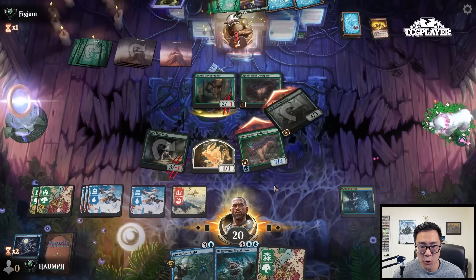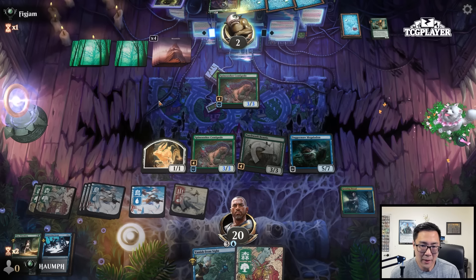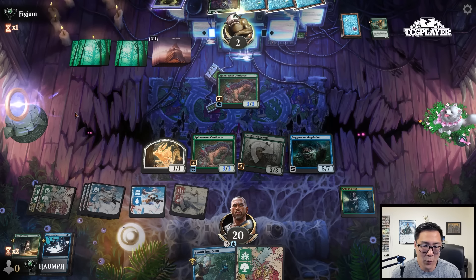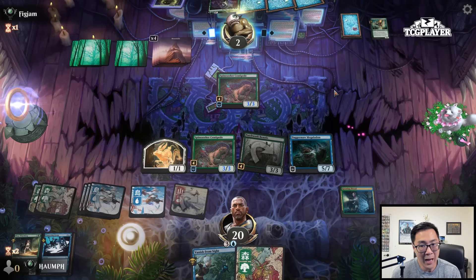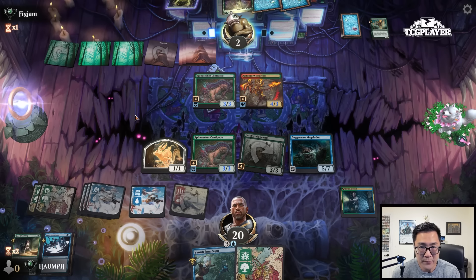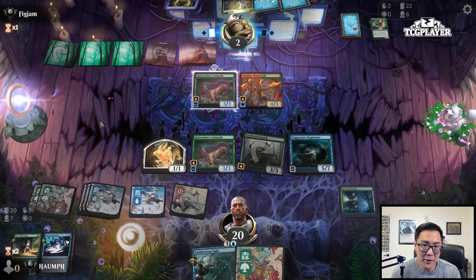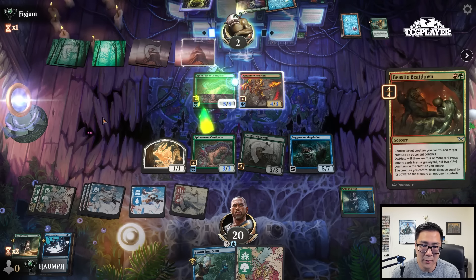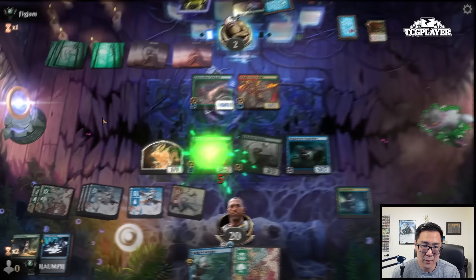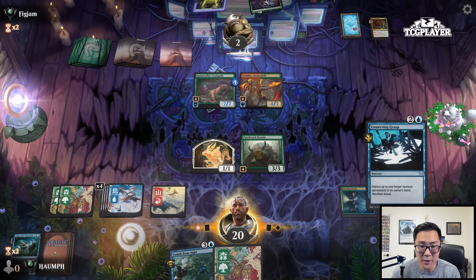I don't have a lethal attack here because even if I bounce this and attack with everything they go to one. Let's just put them down to two and then play a Megalodon. Let's keep the Unnerving Grasp. Well, we got two bounce spells and a bunch of lethal attackers — this should be good. If they play Fear of Burning Alive, that's fine. They might go double creature — 5-4 and Wildfire Wickerfolk. Obviously if they do that, we just win. Looks like they have a bite spell. Another one? What a turn — it doesn't matter, but wow.